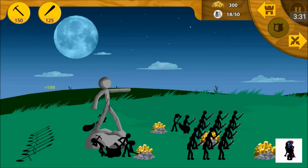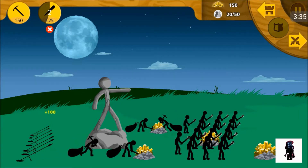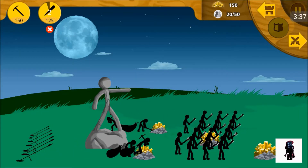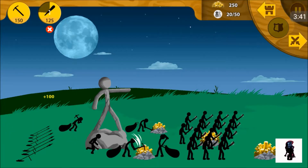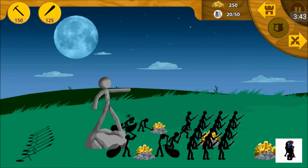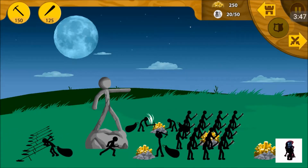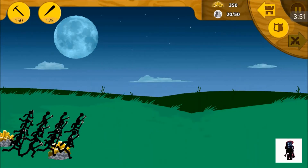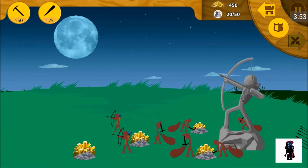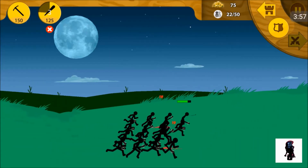As I was saying, lava gives damage reflect, which is useful. And vampire gives poison immunity, which you'll encounter in endless mode, and life steal, which is useful. So, every row except for miners has four stickmen per row, and there are two miners per gold mine.